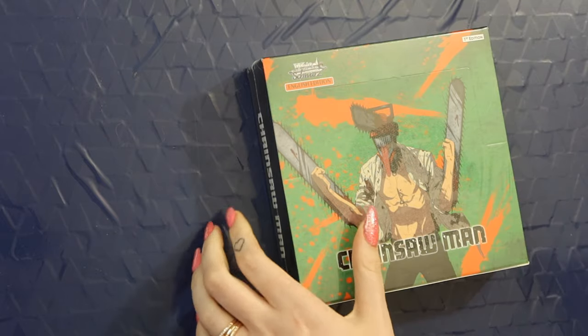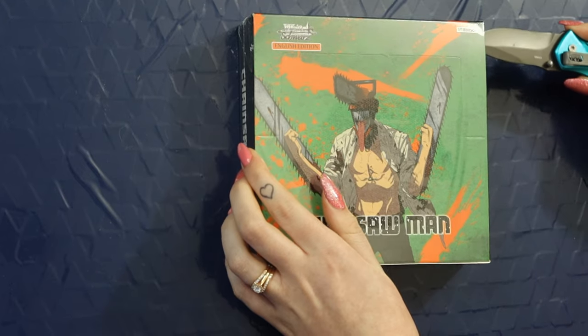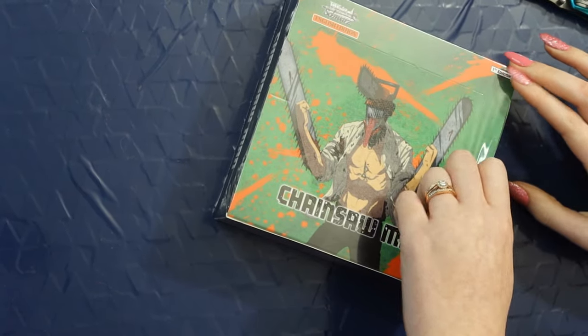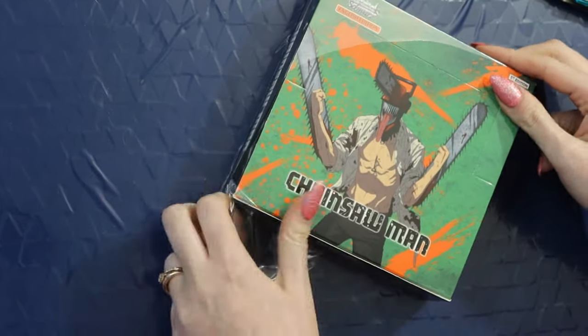The box contains 16 packs of cards. There are nine cards per pack and an entire set is 148 unique cards. Do the math on what nine times sixteen is — I don't know, 154? 144 cards? Whatever. I got my fancy knife out for the occasion. Let's see what we get. I did open a Pokemon booster box before but never anything like this.